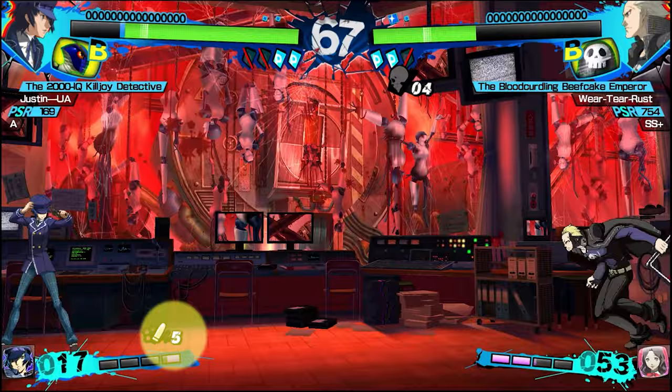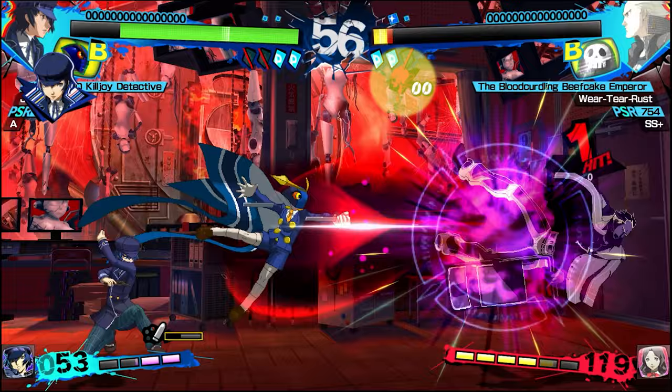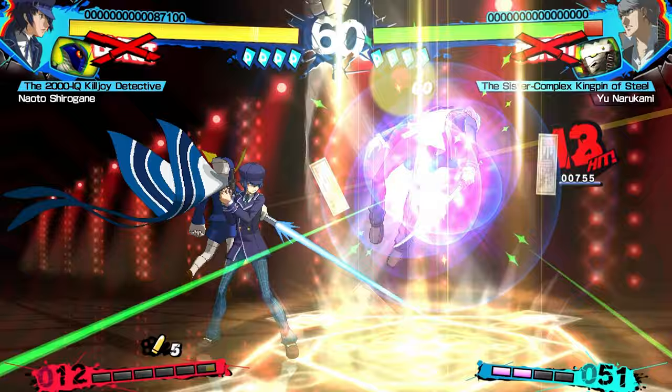Naoto has two gimmicks to be aware of: limited ammo on their gun that needs to reload over time when you run out, and a fate meter on the opponent that can unlock an alternative win condition of instant kills off of regular super attacks in any round. If you execute the game plan correctly, you can turn a grab on a mostly healthy opponent into a total match win.